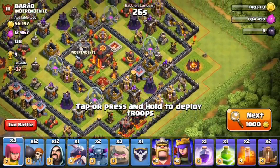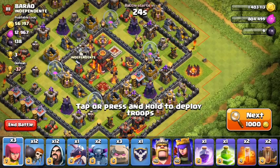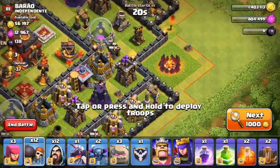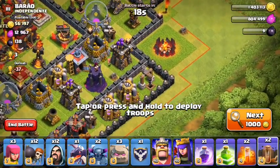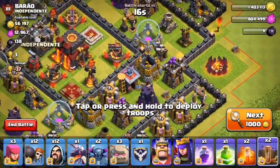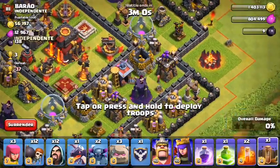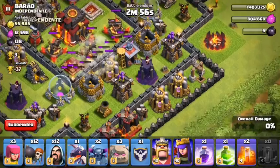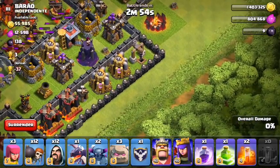Let's do a raid. I'm using GoWiWi with all of the dark spells, plus a rage spell and a jump spell. I brought some wall breakers because usually I use two jump spells, but I wanted to save spell slots for the dark spells. I started off with two earthquake spells just to see how they worked out.